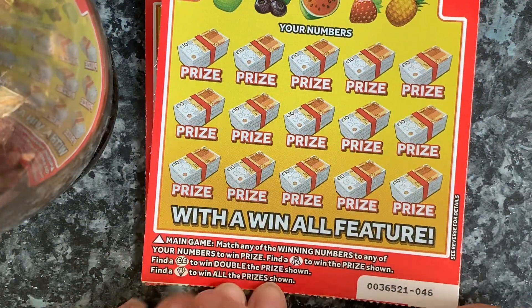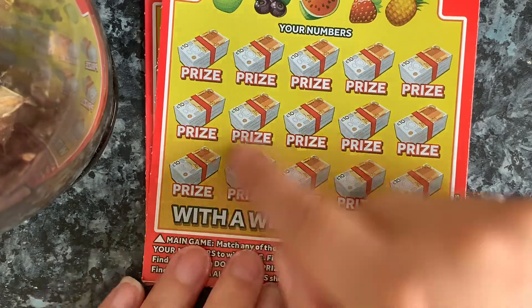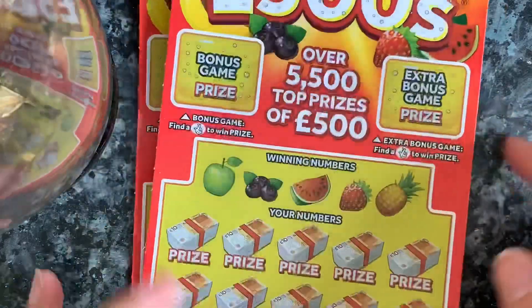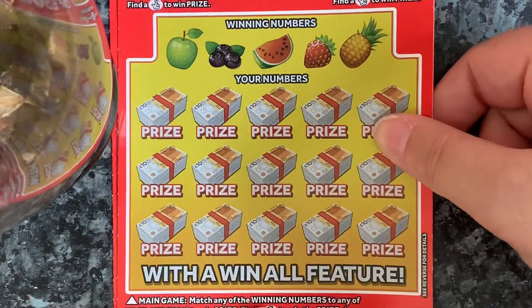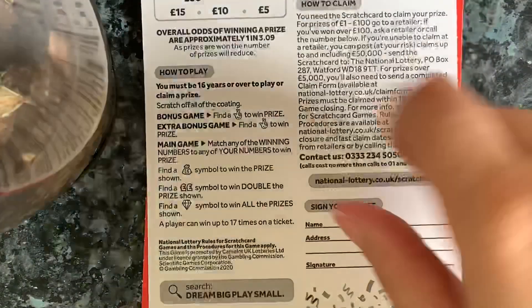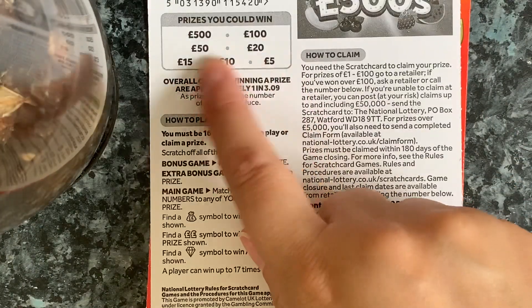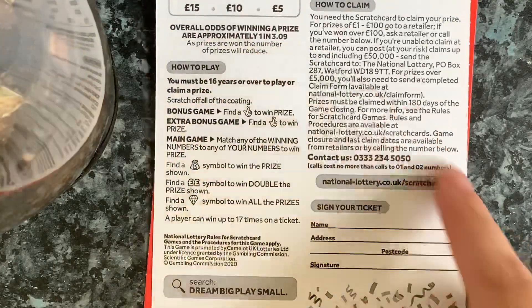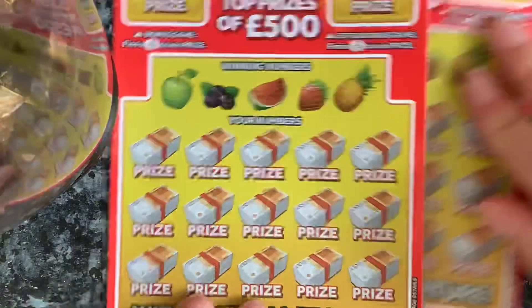Basically, find a bag to win the prize, find a double diamond to win all the prizes. Otherwise you've got to get your numbers to match down here, and there's a bonus for the fingers. The odds are one in 3.9 and you can win 5, 10, 15, 20, 50, 100, and 500. Let's begin!